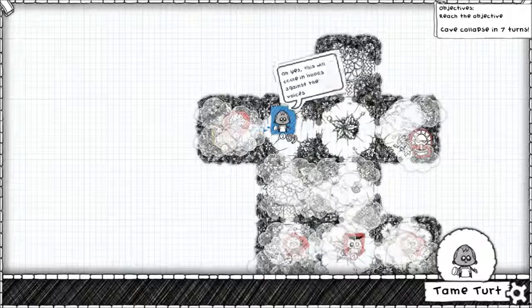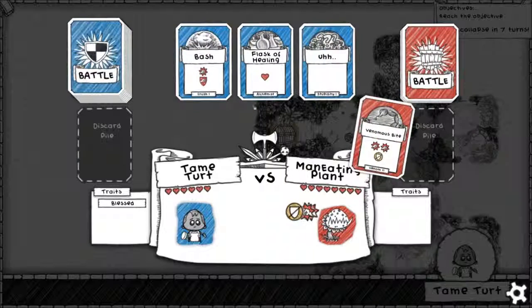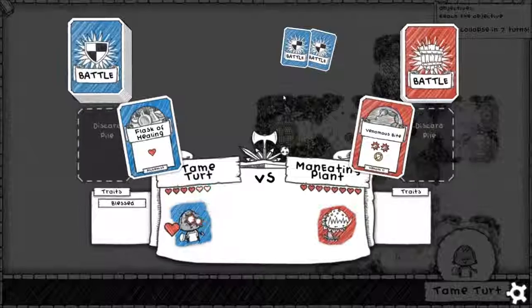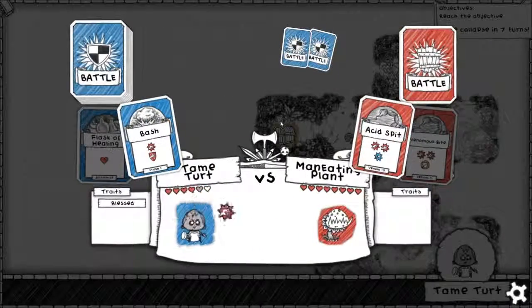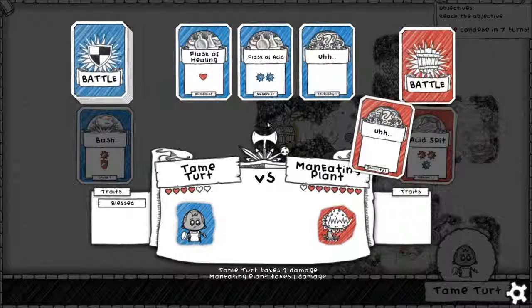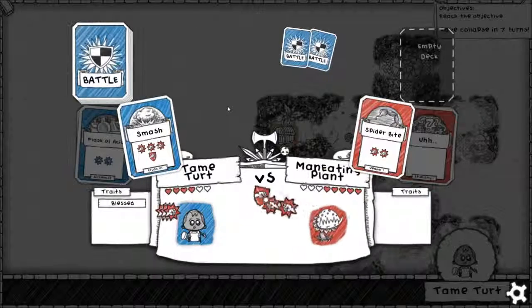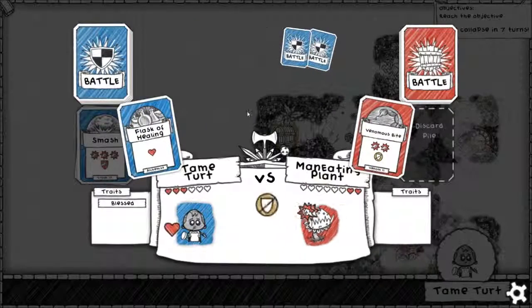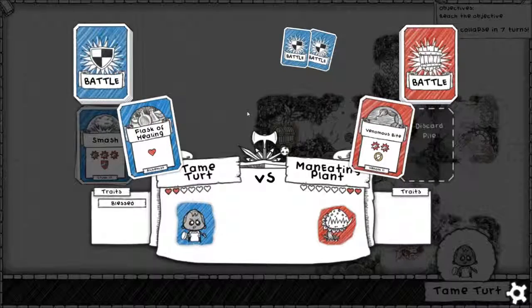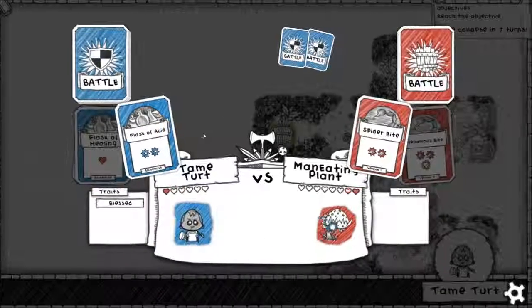I'm going to try the mannequin plant — I'm going to risk it, live dangerously. Come on, I believe in you, Tame Turtle. You can do it. It's got more health than you do, but it's blockable so it's just Flask of Healing. Acid spit — you can do it. Stupidity, perfect. We can use Flask of Acid. Start burning through it. Smash — perfect, knew that Crush would come in handy. Using venomous bite, we'll use healing, even though it's completely unnecessary. That might have killed us, but thankfully it hasn't. That was a little close though.